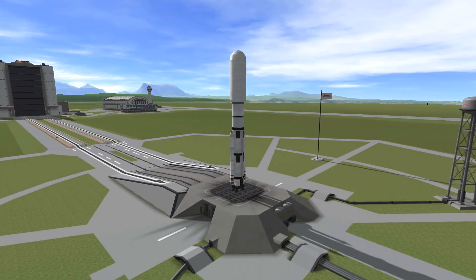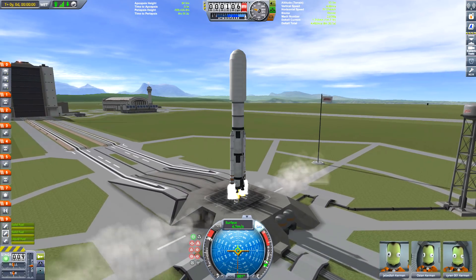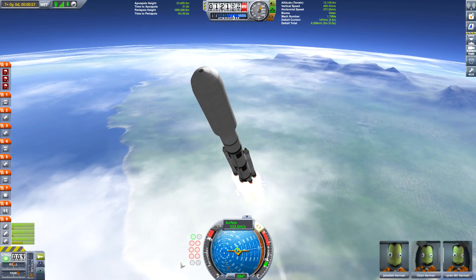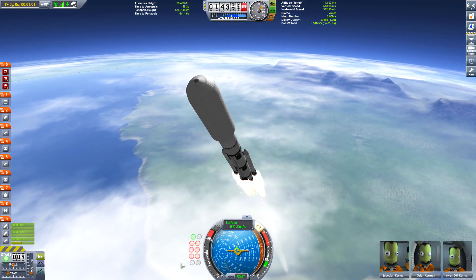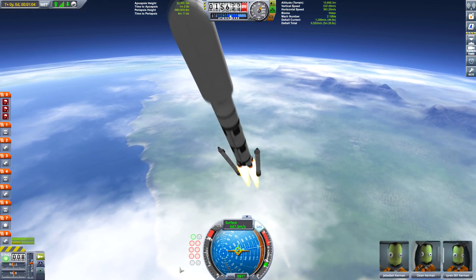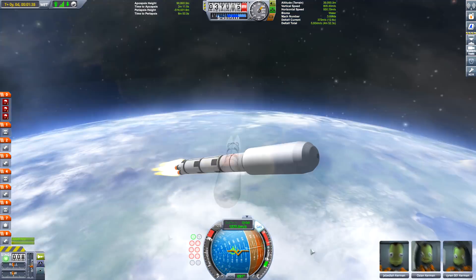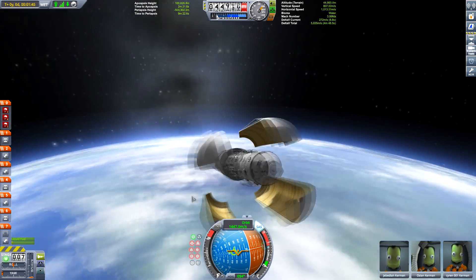One of them is none other than Jebediah. The other two are Kerbals who asked me to do a mission to Duna — one asked me to do a base on Duna using the SLS, which is why I got the idea of using the Space Launch System and sending this as a prelude to a base on Duna. Don't forget, we are going to be doing the dual missions.